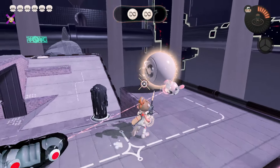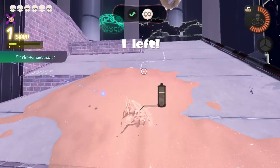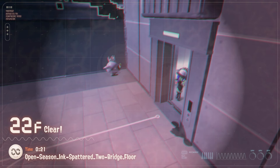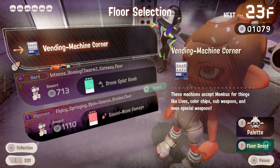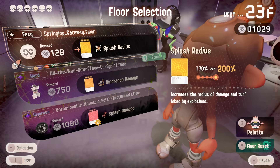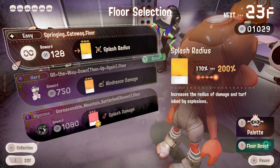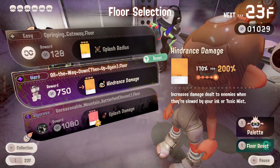The blue palette is all about movement, the red is all about power, and the orange one — oh, item drops! The pearl drone one is all about pearl drone, but this orange one they describe as range. It does give me main piercing and more range, but then some abilities like special charge — what does that have to do with range? And hindrance damage? I think it's a weird combo of range and paint.